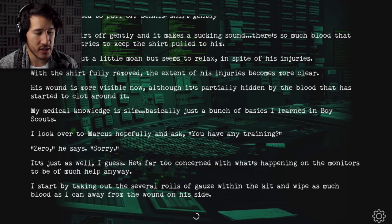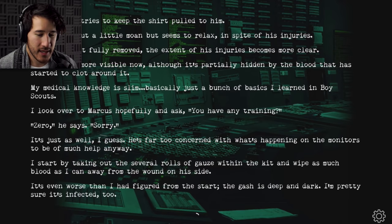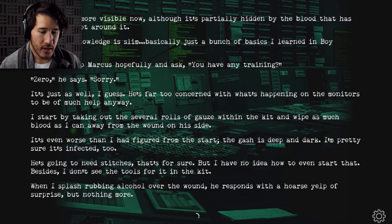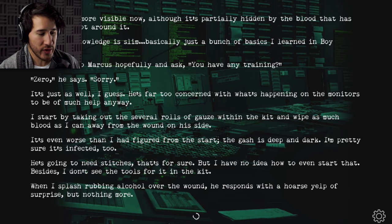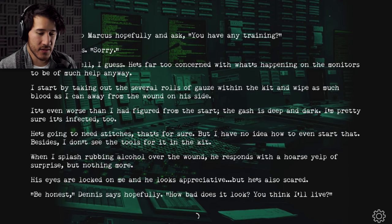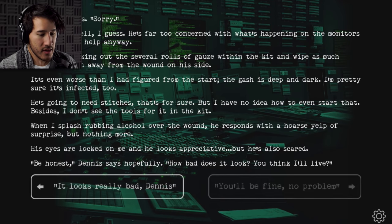I start by taking out several rolls of gauze and wipe as much blood as I can away from the wound on his side. It's even worse than I'd figured — the gash is deep and I'm pretty sure it's infected. He's going to need stitches, but I have no idea how to even start that, and I don't see the tools for it in the kit. When I splash rubbing alcohol over the wound, he responds with a hoarse yelp of surprise. His eyes are locked on me and he looks appreciative, but also scared. 'Be honest,' Dennis says hopefully. 'How bad does it look? You think I'll live?'